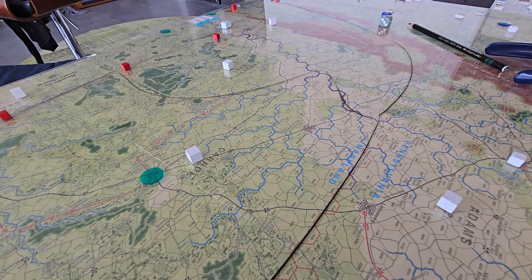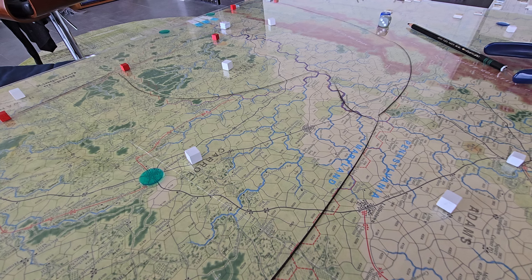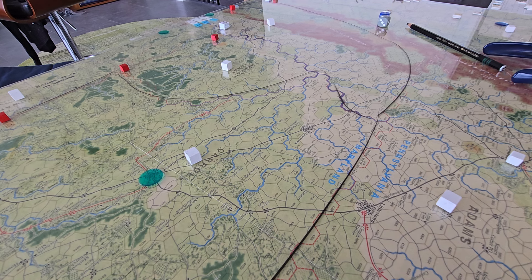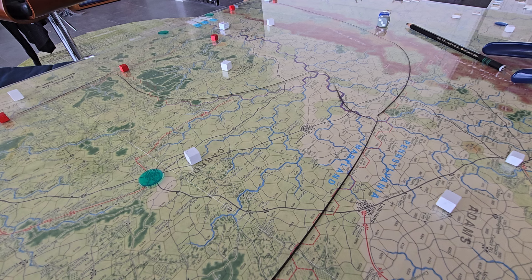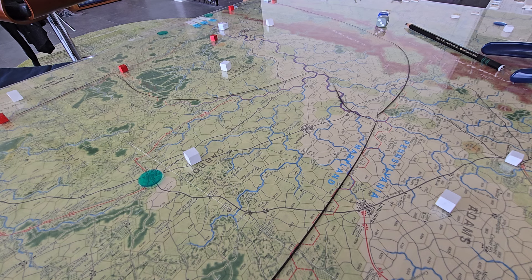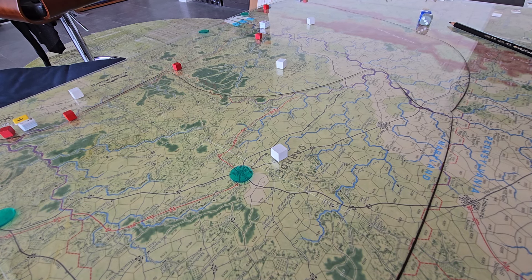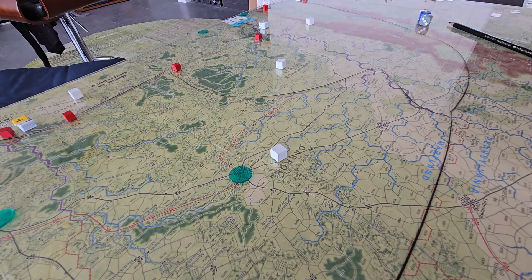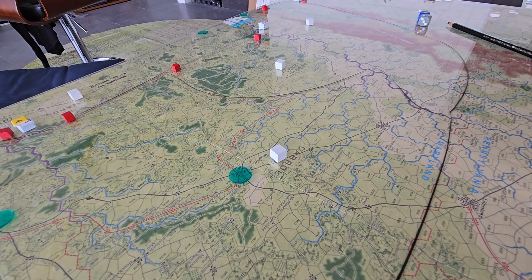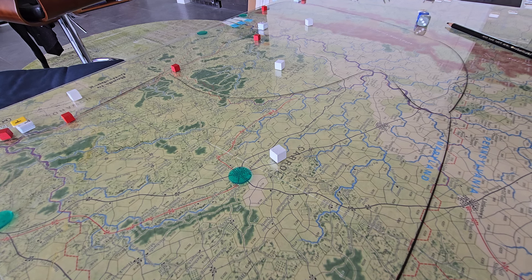Welcome back. Big board right - Roads to Gettysburg campaign. Decided to at least get set up, have a look at the scenario and see what was going on. I made some observations in the last video about potential maneuvers and where all the VPs were. I was talking about how all the VPs are down on this right-hand side of the map, down on the south end, with a big accumulation of points there - and that's kind of where you want to go versus going to Gettysburg.